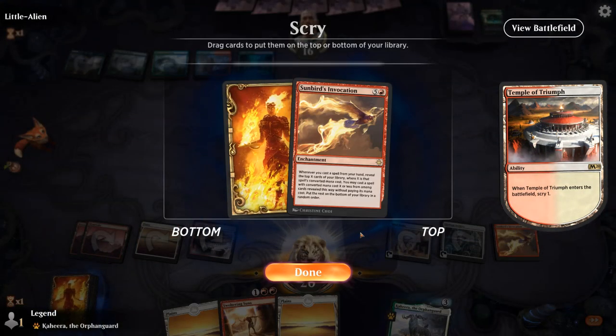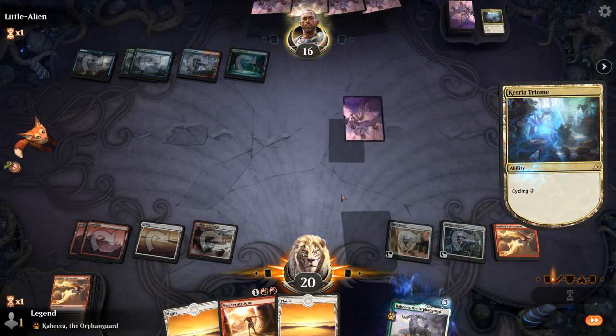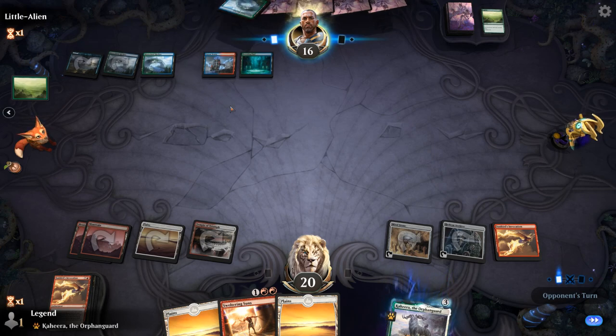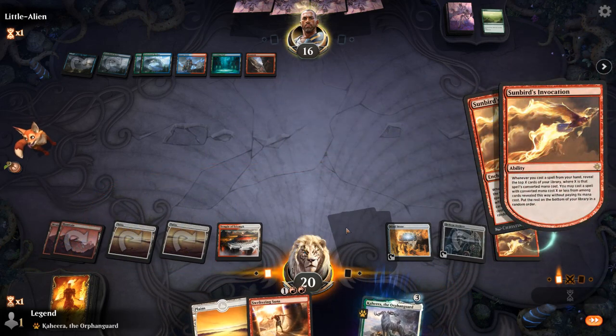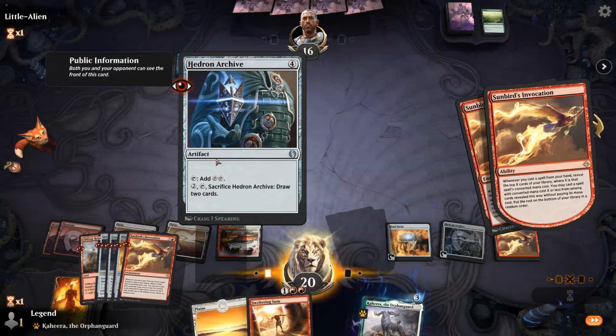We're looking for Approach or another Sunbird's — not bad. With a Sunbird trigger we can potentially find some nice value cards. Opponent keeps ramping with only single red mana, so if they're trying to cast Niv-Mizzet that won't be easy. Let's cast another Sunbird's. We get a trigger — how about another Sunbird's? Or do I take a Hedron Archive that I can sacrifice for two cards? If I take the Sunbird's and don't draw anything relevant that's kind of bad. With triple Sunbird's, if I do find an Approach I'm very likely to find a second. The concern is maybe an Ugin wiping my board and losing all my Sunbird's. Let's take an Archive and hedge our bets a little bit.